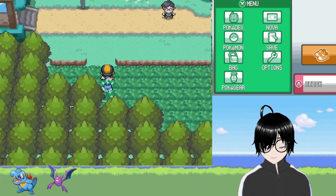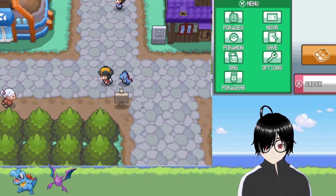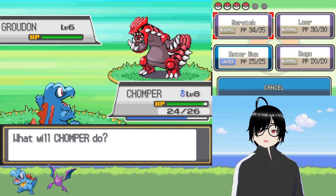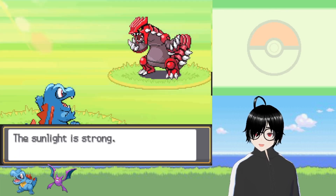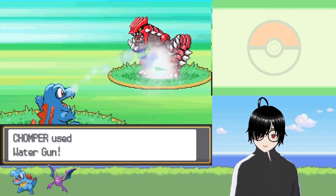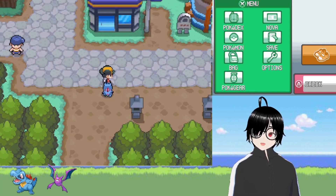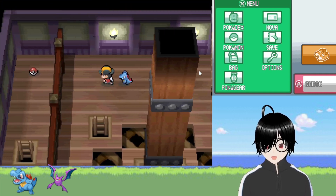There's one more encounter on Route 32. It's a ground type but it's going to be hard to catch. I'm trying to get it low enough — oh, it was a Groudon! That's a huge tragedy, but I guess it would've been too overpowered anyway. Okay, moving on.